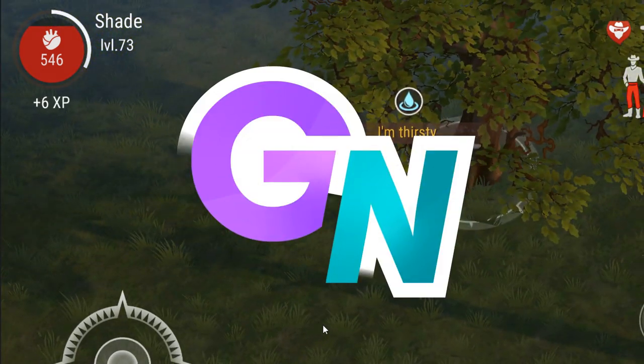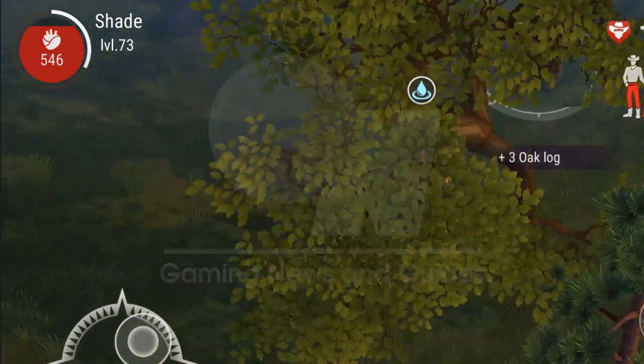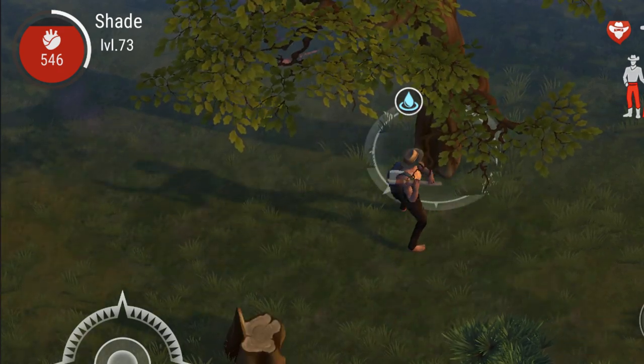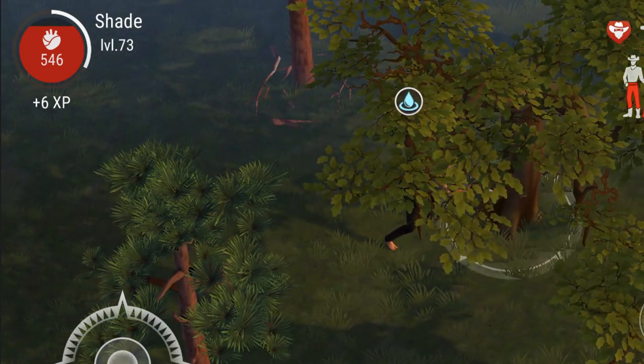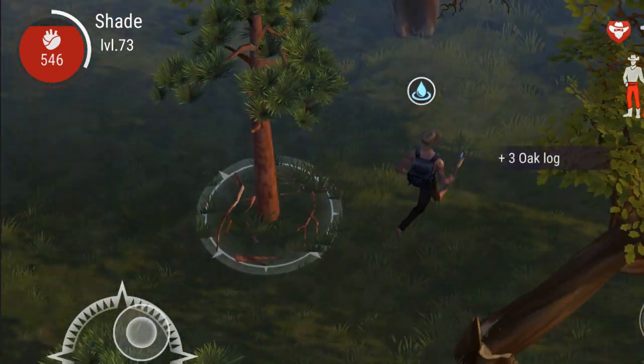We'll start with the most interesting aspect: the 4 new traders, each offering 10 different trades to a theme. One being hide, one nails and ingots, the next being stones, rope and tools, and finally Kristoff Rush, the only named trader, who has 3 different types of wood for trade, as well as a bucket of tar and assorted tools.